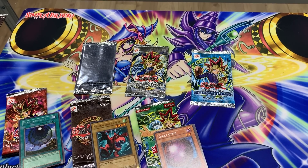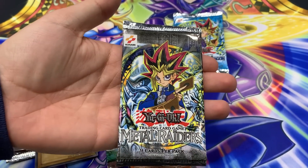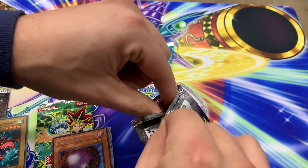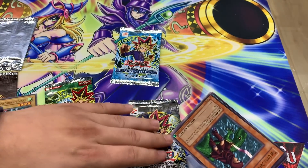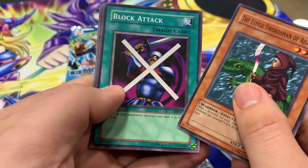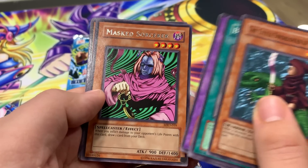Three more booster packs left. I don't want to open the McDonald's yet - I think we're gonna go into a Metal Raiders booster pack. Oh my gosh, this is a 2002 Metal Raiders booster pack. I think this is when I started playing Yu-Gi-Oh. My first pack that I opened had Harpy Lady Sisters inside from Metal Raiders. Can we get a foil card? The Yu-Gi-Oh gods have blessed us with some extraordinary pulls lately. Little Swordsman of Aile - block attack - Cocoon of Evolution, Musician King, Mass Sorcerer, and a Toon card as well - Toon version of Insect Soldiers of the Sky.